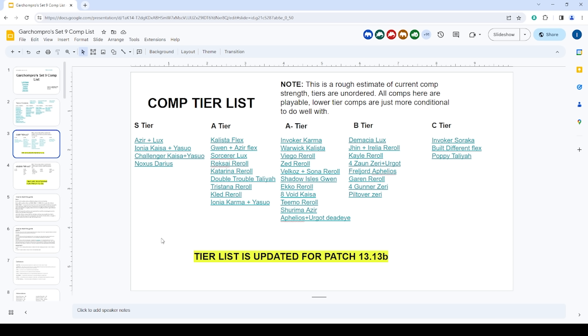Shreema Azir is not bad — Azir is doing really well this patch — but Azir plus Lux is just a better composition so I recommend going more towards that. Aphelios plus Urgot Deadeye is actually okay; the four Deadeye can just one-tap units and kill boards, so you can beat low-rolling Azir Lux and Ionia players and maybe sneak into a top four.